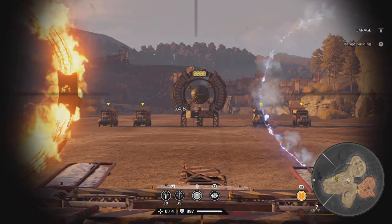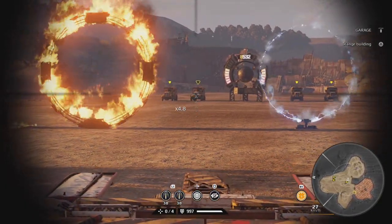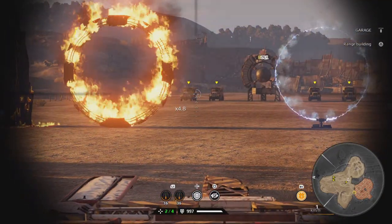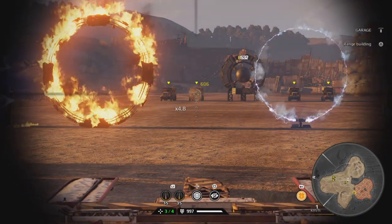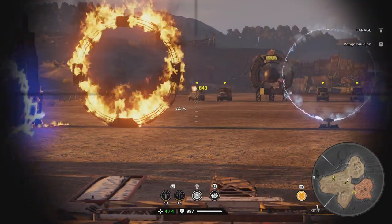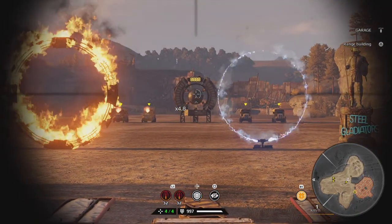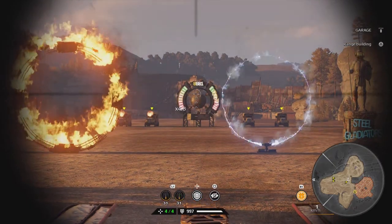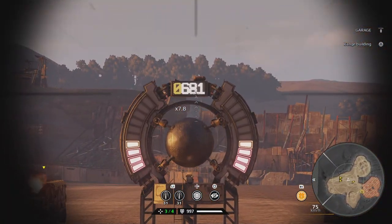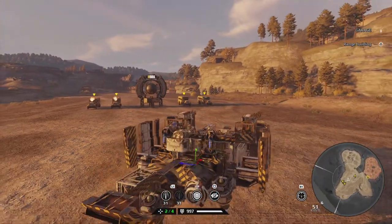So 560 was the base damage Scorpions used to do, now it's 532. With one charge on J, your next shot will deal 569. With two charges it will deal 606. At four charges you're doing 681 per shot, as long as you keep hitting your target and keep that perk charged at four.